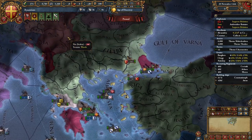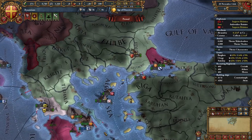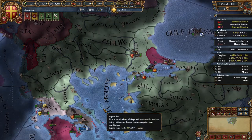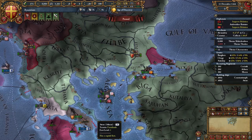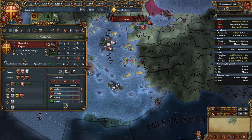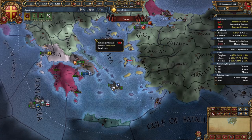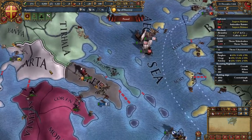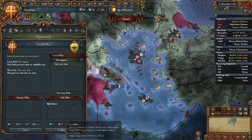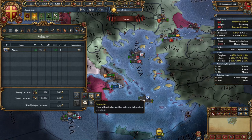Serbia wants to ally me but I do not want to ally them yet. By December 11th our rivalry situation is unchanged, so we will rival Moldavia, Karaman, and Genoa. I'm not even going to wait for the rest of my units to get here — I'm going to immediately declare war before they get any allies, a reconquest of Arta. While I'm thinking about it, I'm going to set Athens to supportive.